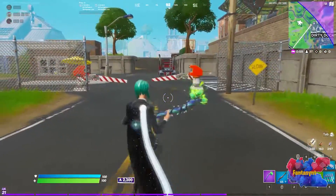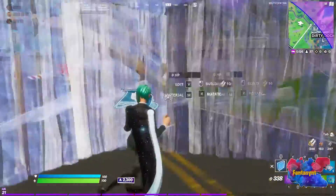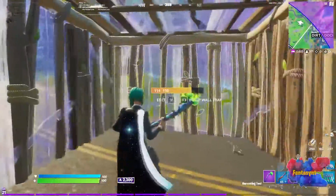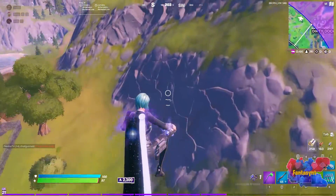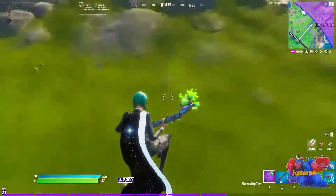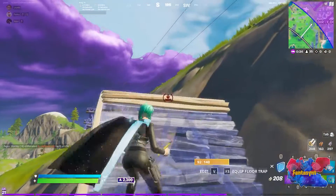This first trick is an easy way to get to storm or rotate in 50-50s. Whatever zone you're in, make a double box, close it in, put a ramp there, then put a bounce pad. It takes you miles away and you can rotate really far. Be careful if you're rotating in 50-50s or moving zones — it could take you outside of the storm.